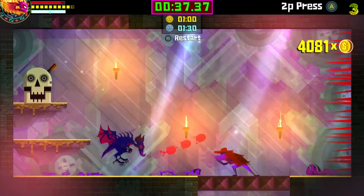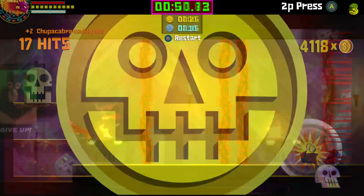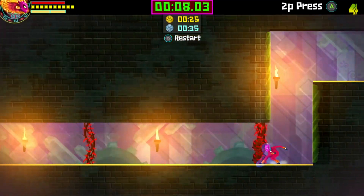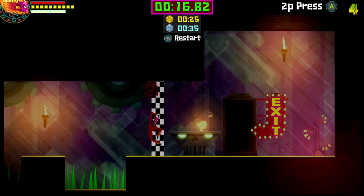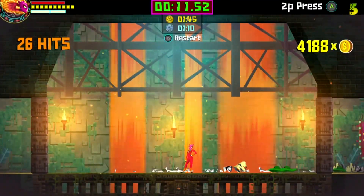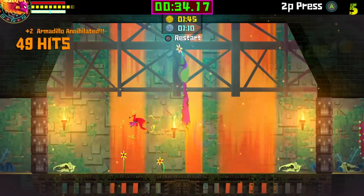Here you're just going to do some platforming — dodge roll through the thorns. Just kind of watch your step and learn the pattern. Basically, kill everyone as quickly as possible and don't let them kill you. You just have to survive for a minute forty-five.